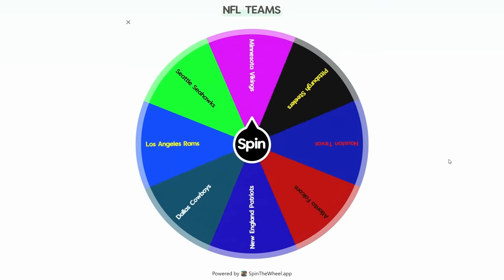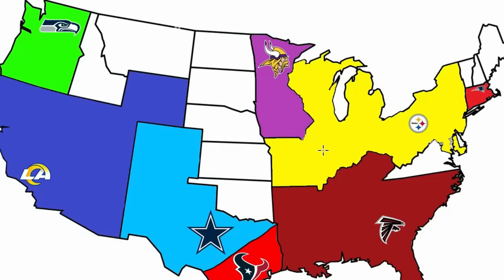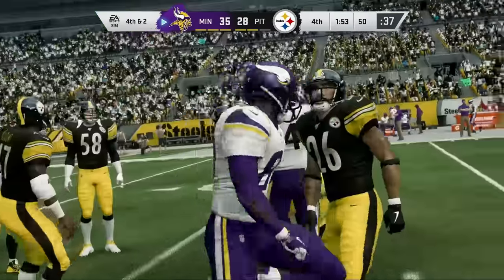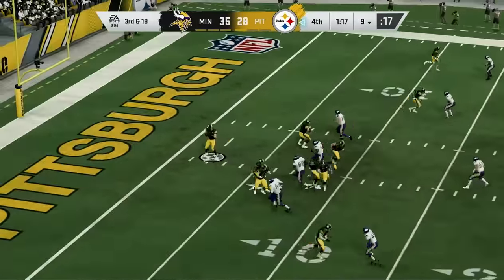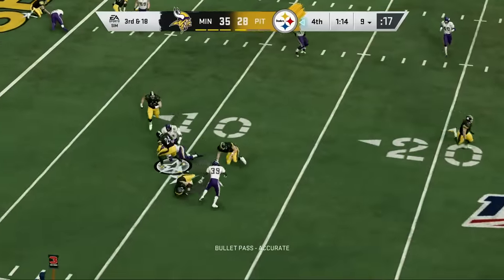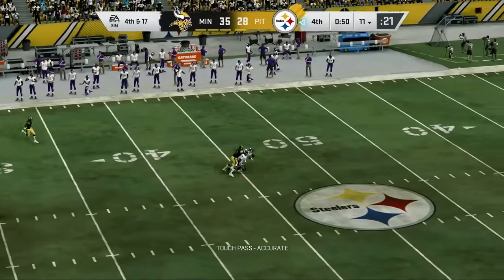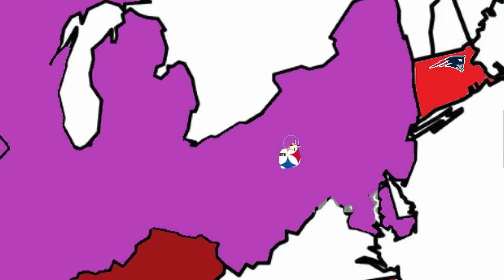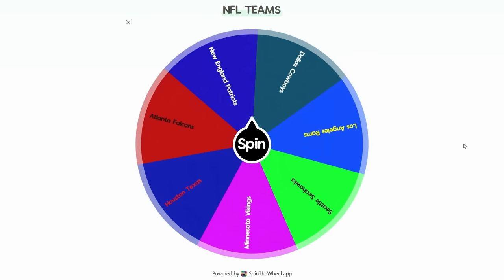Pittsburgh is challenged yet again, this time by the Vikings. Minnesota really gives them a run for their money. The Purple People Eaters make it third and 18; the screen goes nowhere. The Steelers need to convert this fourth and long to avoid the upset — Roethlisberger goes deep and it's knocked away. The Vikings pull off the massive upset! All of the yellow Pittsburgh worked so hard to get becomes purple. The Steelers really felt like the favorite, but that's what happens when you keep playing. Jack Lambert is now a Minnesota Viking — it is still any given Sunday.